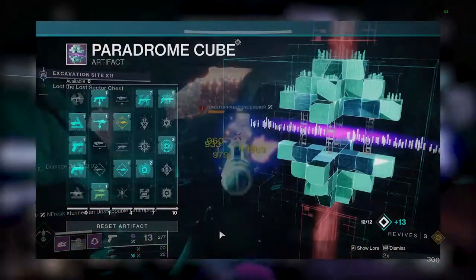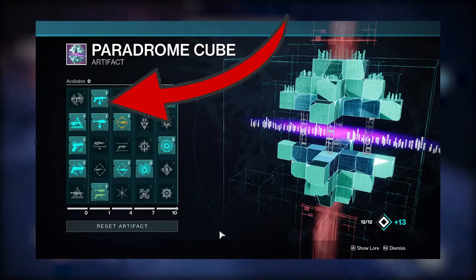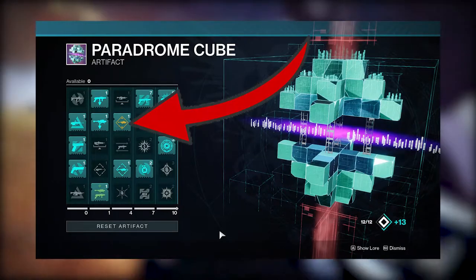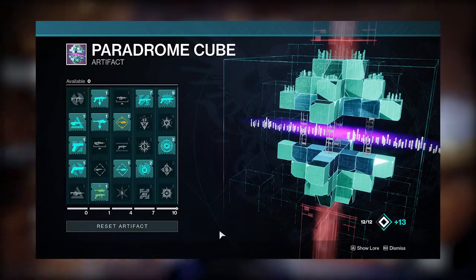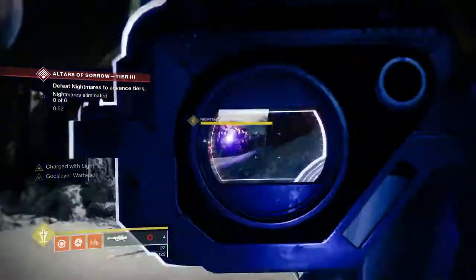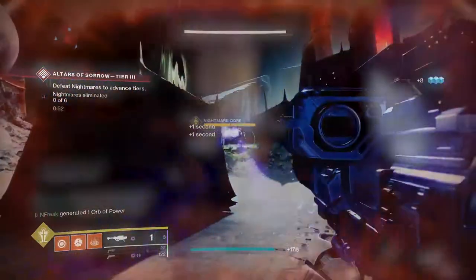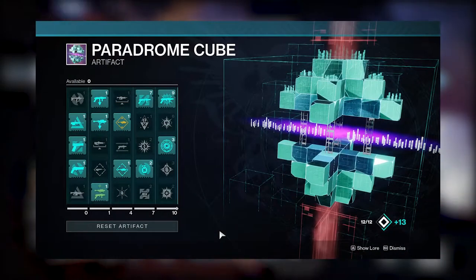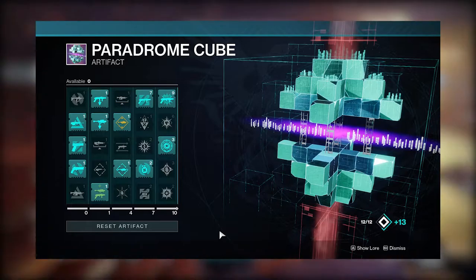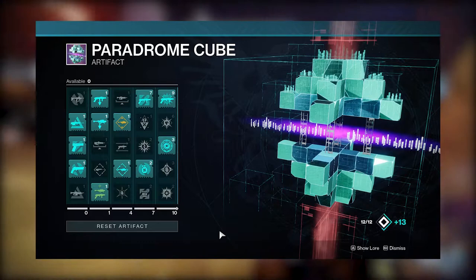The second and third columns don't really have much to offer, while the one-point scav mods for GLs and rockets are pretty nice, as are the one-point versions of Argent Ordinance and Ashes to Assets. Argent Ordinance gives you a very nice buff to rocket damage, and Divinity users might want to use this. Aside from those, you have some dexterity mods, but none of these are really worthwhile — dex mods aren't too important in PvE, and if you really wanted these for PvP, they are very off-meta choices.